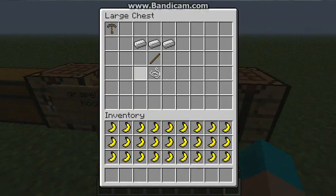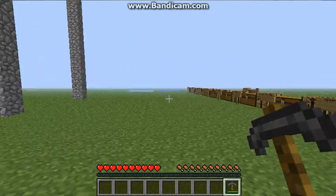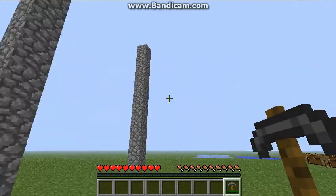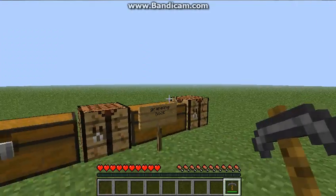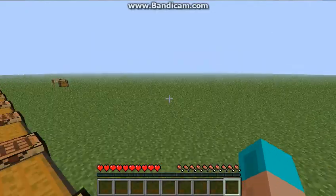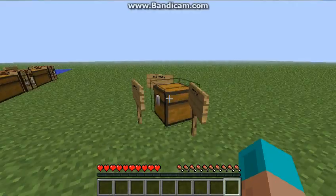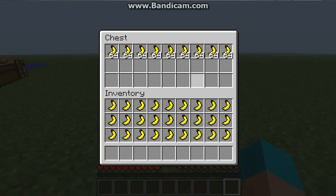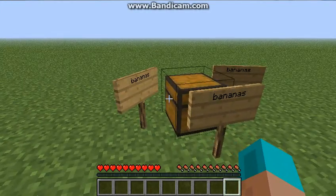Second to last is the Grappling Hook. It's kind of random — you just right click and eventually it will teleport you over there. Last but most definitely not least is the Banana. It doesn't really do anything — it gives you two hearts and you can't get it without cheating. Alright, I gotta wrap up this video. This is Nathan on Nathan Mayo. Tune in next time, bye!